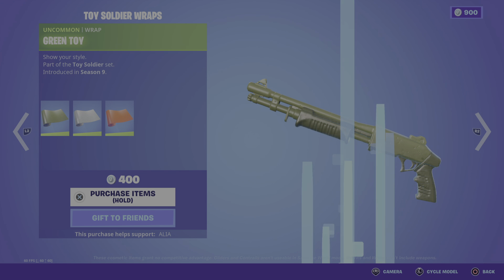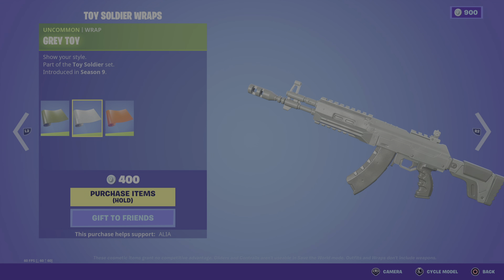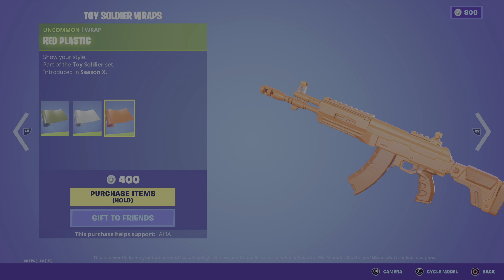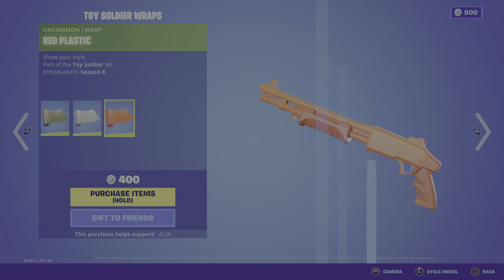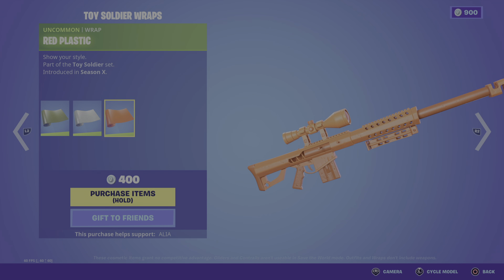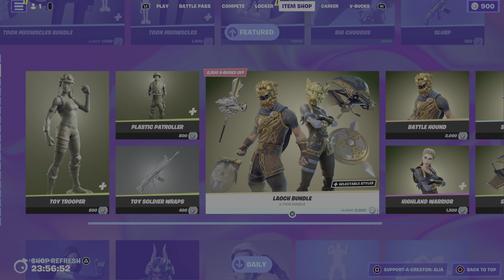Moving onto the Toy Soldier wraps — we have the green toy, the gray toy, and last but not least the red plastic. Really cool wraps — 400 V-Bucks, definitely worth it. I'd recommend grabbing these.